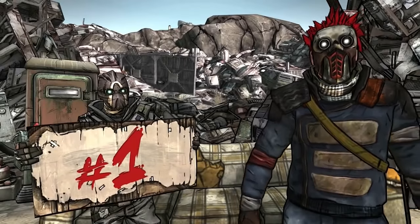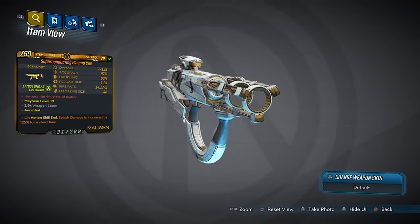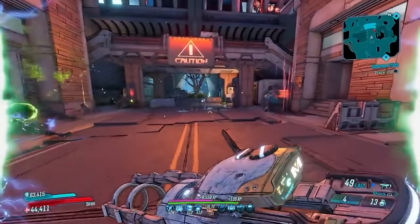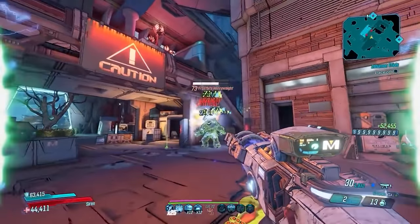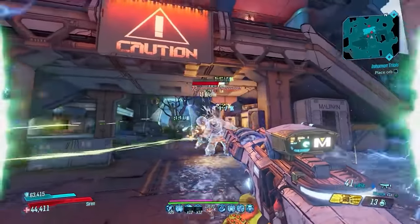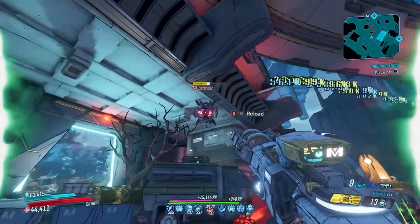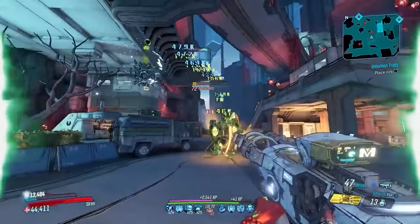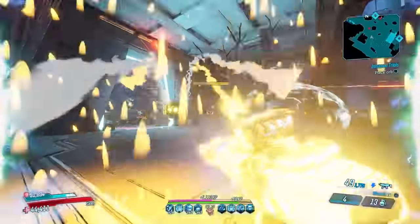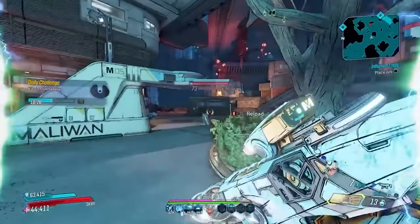Coming in at number 1 is absolutely no surprise to anybody who has ever used it — the Plasma Coil. This gun was introduced with DLC 5, the Arms Race DLC (also known as the Designer's Cut). It can drop from any enemy, chests, or vendors in Arms Race, and it is an absolute beast. This Maliwan SMG starts off slow, but it absolutely melts, and it doesn't even care if you're matching elements properly. It's locked to radiation and shock, but using either of those, it's still going to tear up every bit of content in the game. If you've ever had a problem completing any content, farm yourself a Plasma Coil and go try it again.